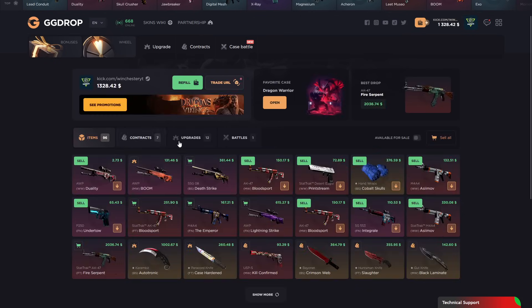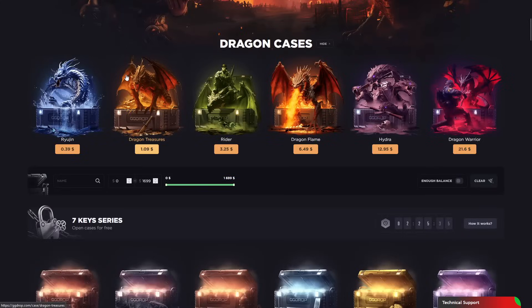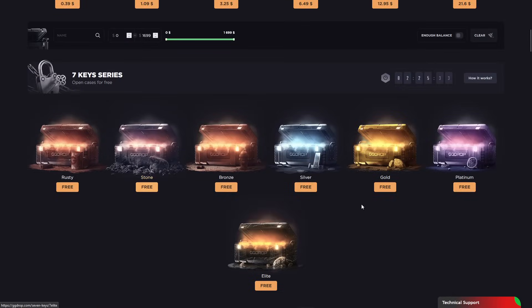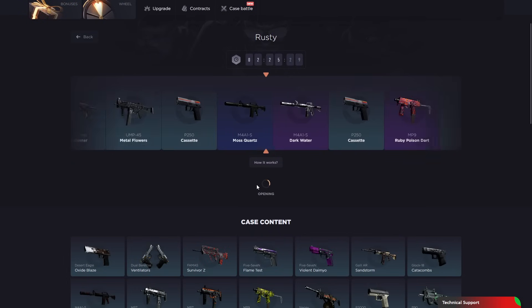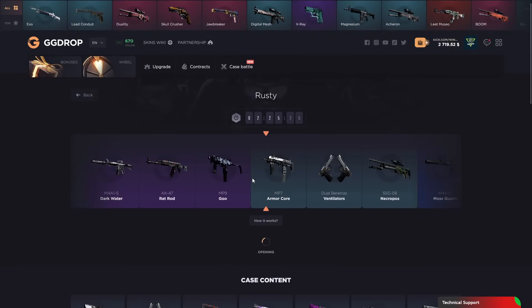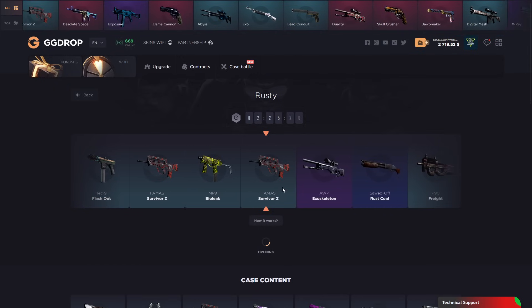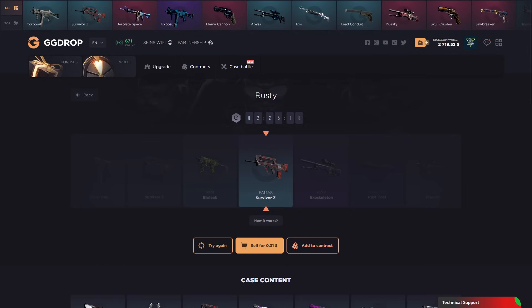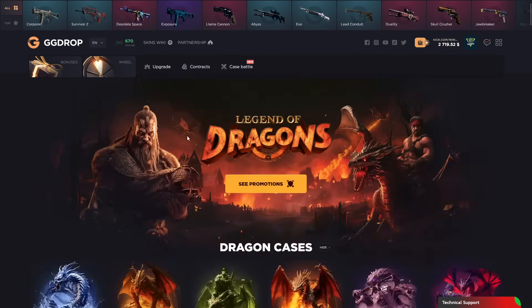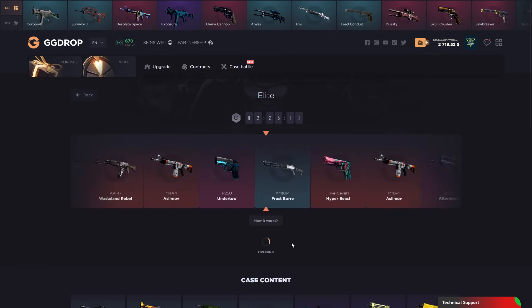I wanna sell my inventory. Let's open some other cases. By the way guys, you can open free cases — you can open and get some extras. I don't know the conditions but you can check it out. We got the famous survivor — how much is that? This is free, 30 cents — that's okay I think. You can check here, this is the elite case, let's see what we get.